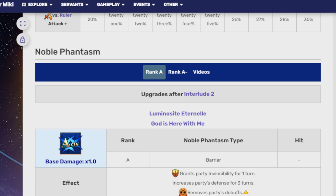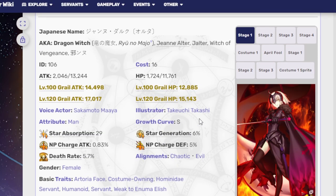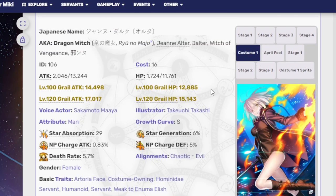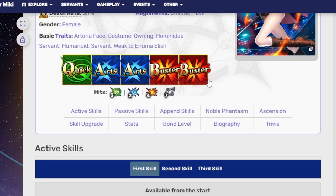Now let's go to the next unit, probably the main unit everyone is summoning for — the limited Jeanne d'Arc Alter. Jeanne d'Arc Alter is an Artoria-face and costume-owning servant, with her costume being one of the better ones. She has two Busters, two Arts, and one Quick. On Buster she does four attacks, two on Arts, and three on Quick, which is pretty good.